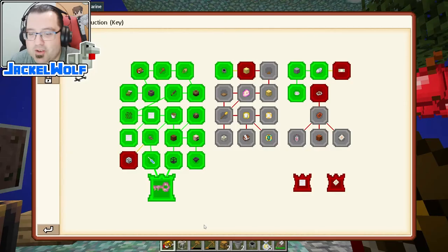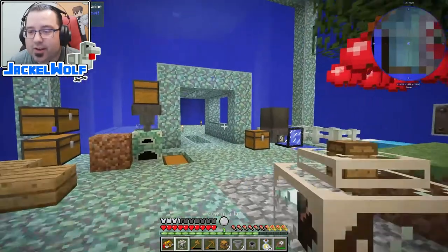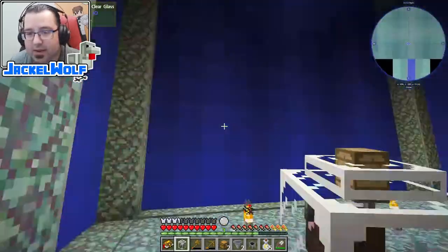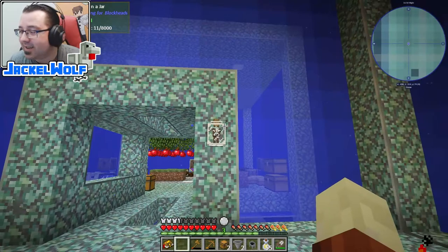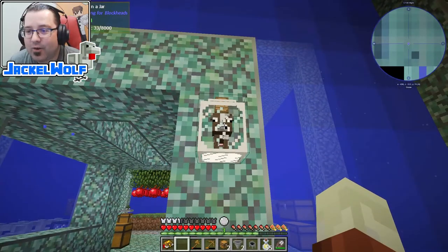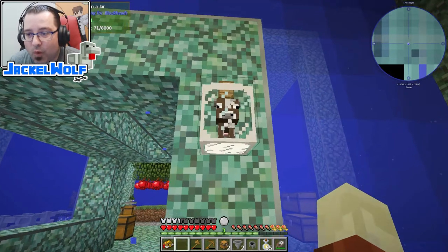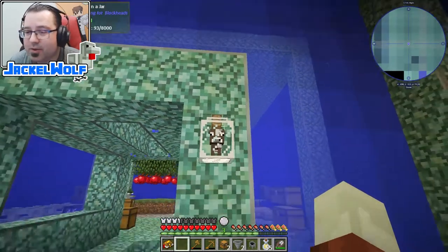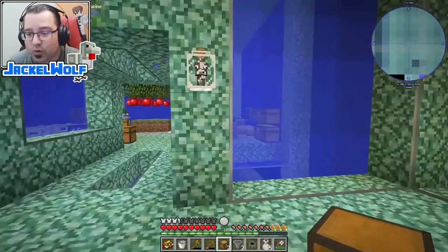The bucket, not so much — we've got other buckets in our world, that's not a big deal. The cow in the jar is basically going to be essential to us making cheese. A cow in a jar is exactly what it sounds like: it is a cow that is in a jar, and it slowly collects milk. Once it gets to a thousand millibuckets, you can take a bucket of milk out of it and use it in your world.